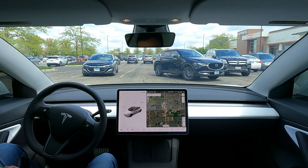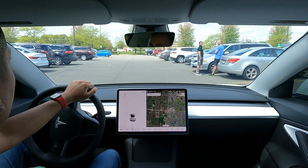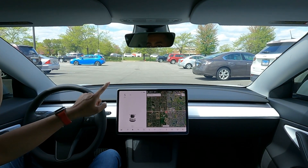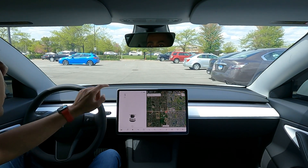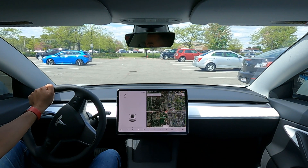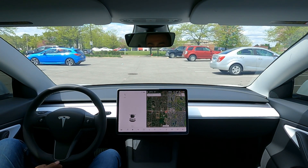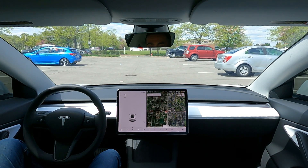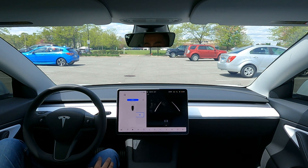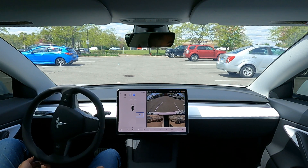Here is test number two. This car is actually parked kind of funny — it's crooked. So we'll test it out here and see how well it does auto parking next to a car that's not exactly parked properly. Let's see if it goes ahead and fixes it up. I'm going to drive forward a little bit — yep, it picked it up. I'm going to go ahead and put it in reverse and start. There we go.